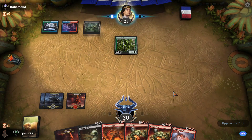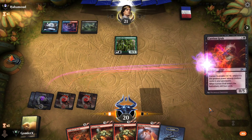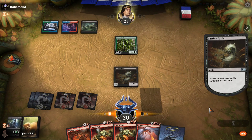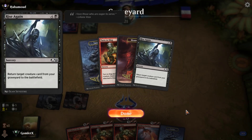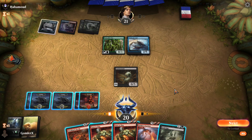We still have not drawn the single land we need. Now we've drawn it — now we're super safe. We've got Carrion Grub into double Turn to Slag and Pitchburn Devils. If we keep drawing land, that would obviously be ideal so we can hit our Hellkite Punisher. Unfortunately, our Carrion Grub milled no creatures, but did mill our Rise Again. That was about as bad a mill as we could possibly get. Literally just worthless. Get out of here, Carrion Grub.